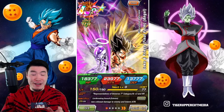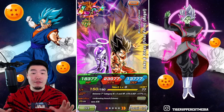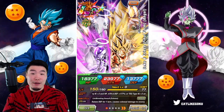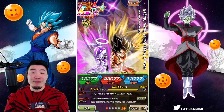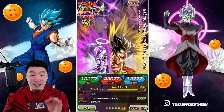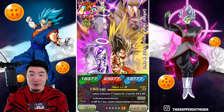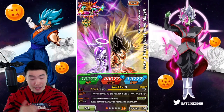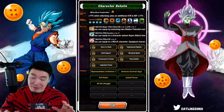I've been waiting to make this video for a very long time, guys. Pretty much ever since they were first announced on JP for their anniversary. And now the time has finally come for us to showcase, on Global, the newly Extreme Z Awakened Tech LR Goku and Frieza at Rainbow Status, and also with fully maxed out links. They're gonna be amazing.